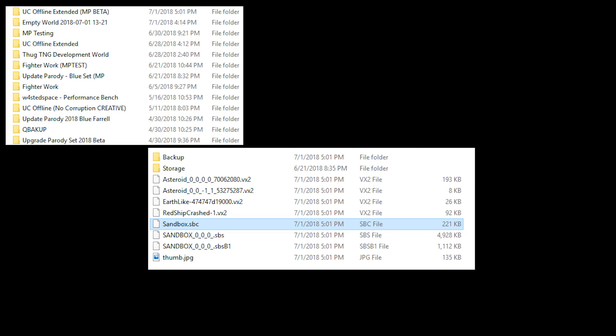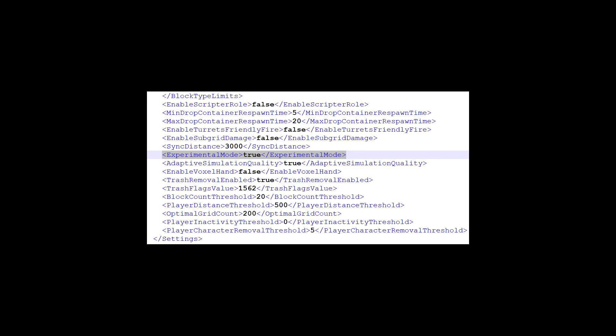Inside that world is the sandbox.sbc file. Go ahead and pull that into a text editor — Notepad will work just fine. Search for experimental mode, set that to true, save the file, close it. Then you should be able to open the world in Space Engineers multiplayer beta with programmable blocks enabled.